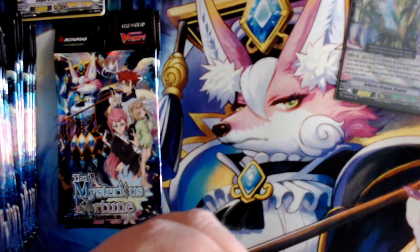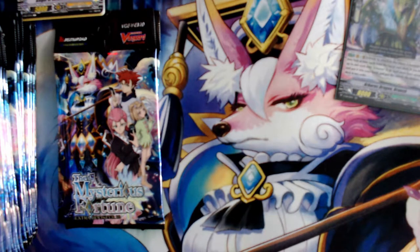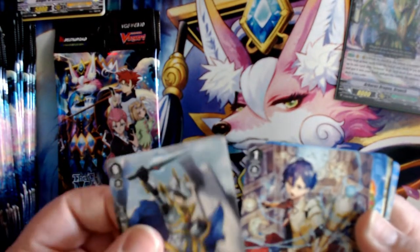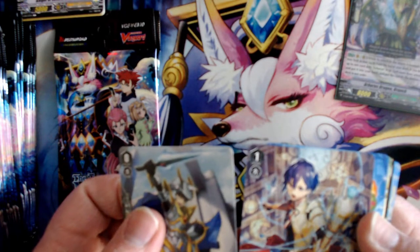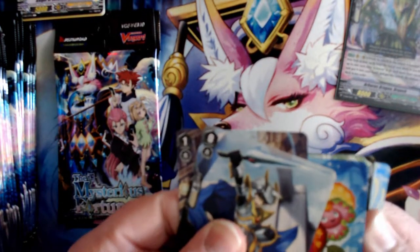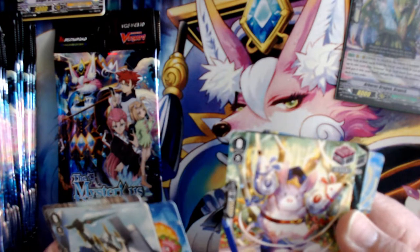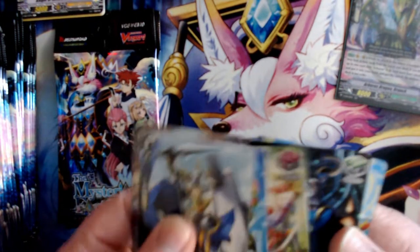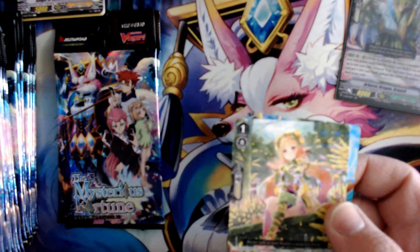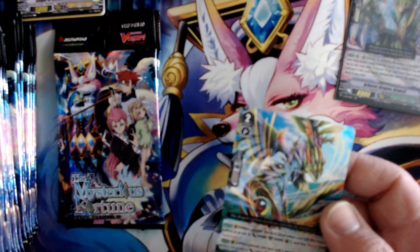Pack two is looking good already. We have Spring Breeze Messenger — a Royal Paladin starter — Demonic Light Gemstone Malmuteus, another plant token, Correction Chinchilla, Dictionary Goat, Grain Sprout Maiden Enepha, and right into Arboros Dragon Timber — a second double R.